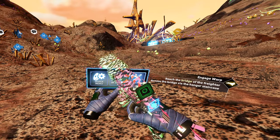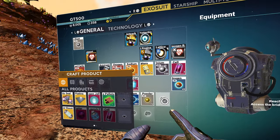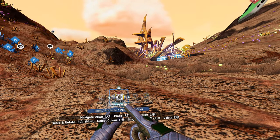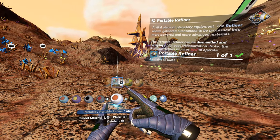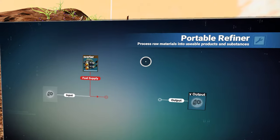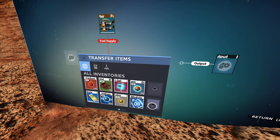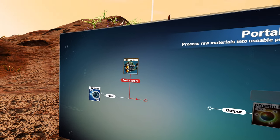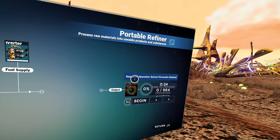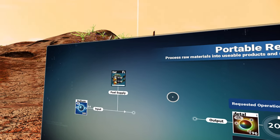Let's see, I need my inventory. I need to drop the refinery. That's right. Build refinery. There we go. Where's that garbage? Here we go. Chromatic metal will be the result. Fantastic. Wow, that is an awful lot of chromatic metal.